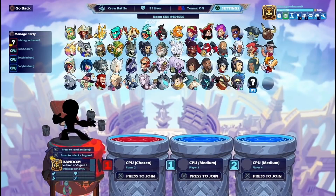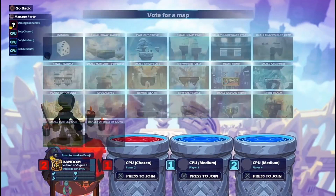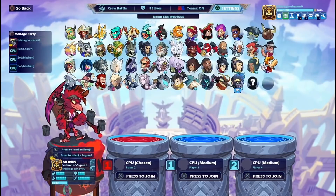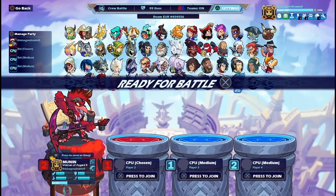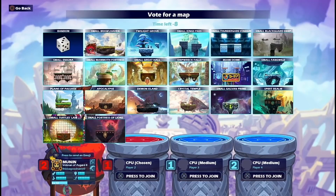Once you've done that, you can literally just pick a character. I'll pick Munin because I want to level them up — they're only level 12. And yeah, I'll see you when the game's over.